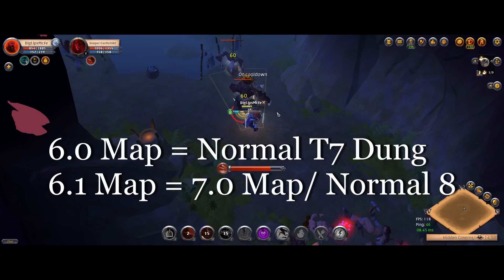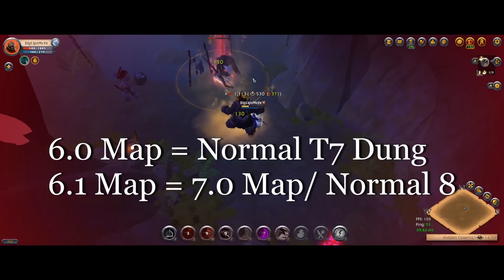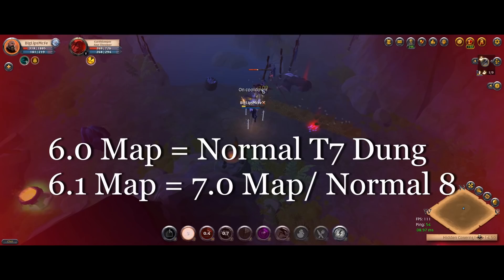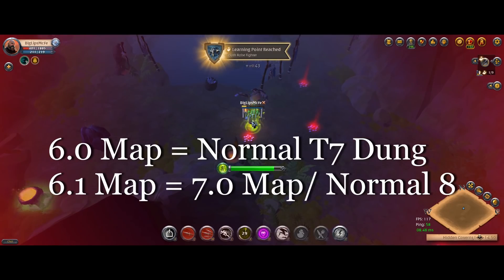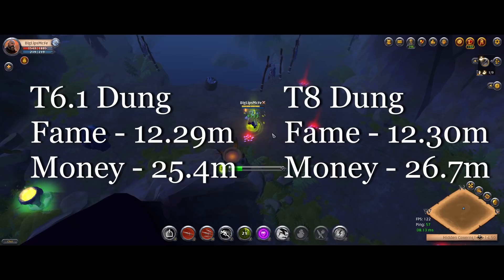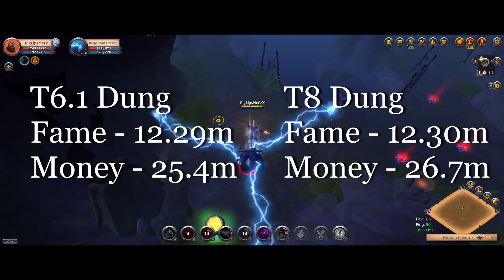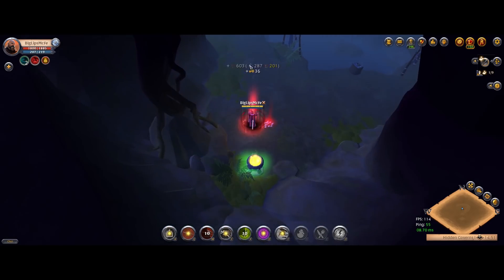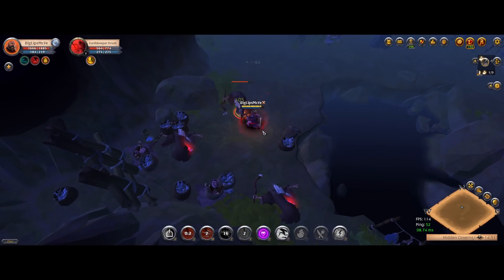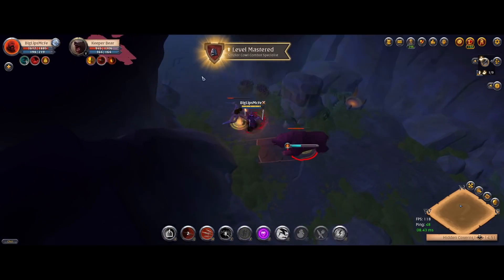For example, a flat tier 6 solo dungeon map will give you similar rewards to a normal tier 7 dungeon, and likewise a 6.1 solo dungeon map will give you similar rewards to a normal tier 8 dungeon or a flat tier 7 map. As you can see here, my loot from 100 6.1 solo dungeon maps gave me essentially the exact same rewards as my loot from 100 normal tier 8 dungeons. That said, there seems to be a little bit more value attached to the base tier than to the enchantment, so a 6.1 map will be slightly worse than a normal tier 7 map.